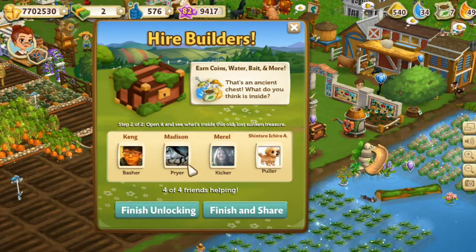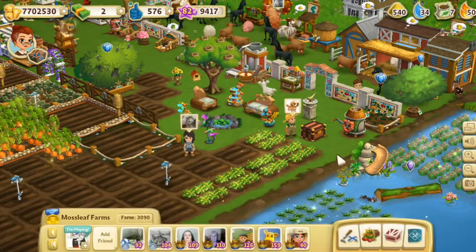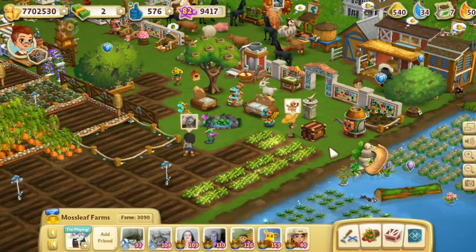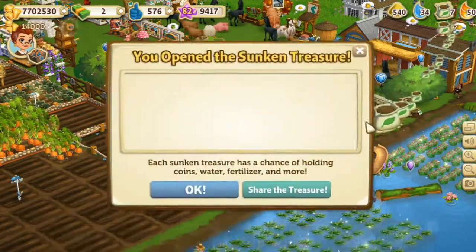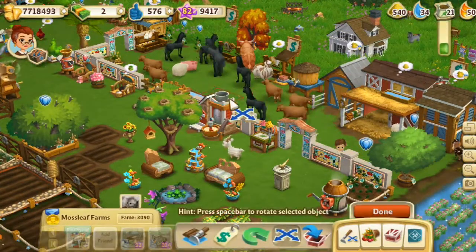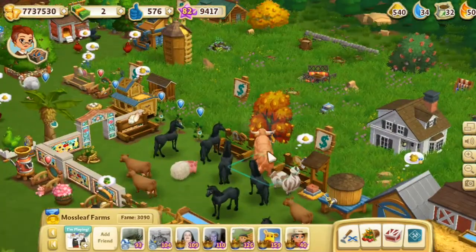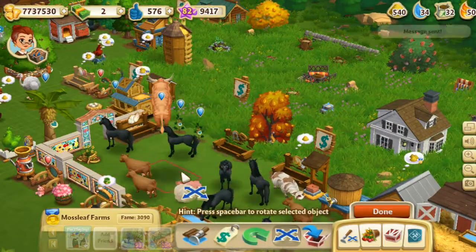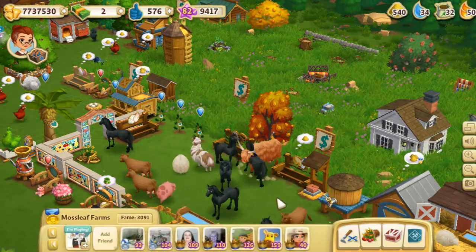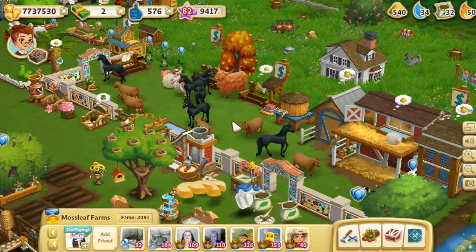So we have Kang our basher, Madison our prior, Merle our kicker, and Shintaro our puller. Let's finish unlocking this and see what is hiding inside. Lots of nice fertilizer and moolah — that's wonderful! And we have some friends hiding back here too. I feel like we need a horse pasture. Craig! Hi Craig, I hope you're having a good time. I could have sworn I saw somebody just now — she vanished. I hope she's okay. Is she stuck in a tree? We'll have to keep an eye out for her.